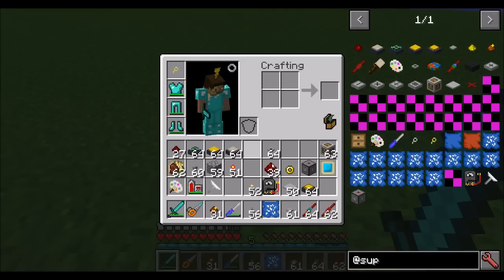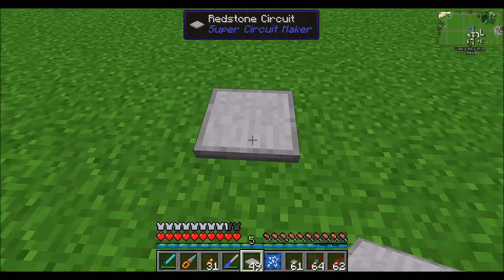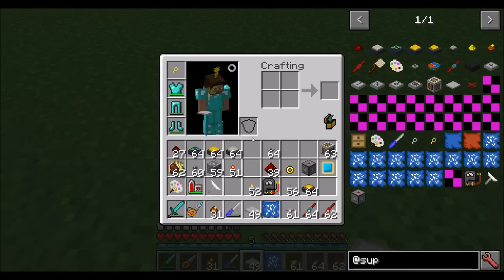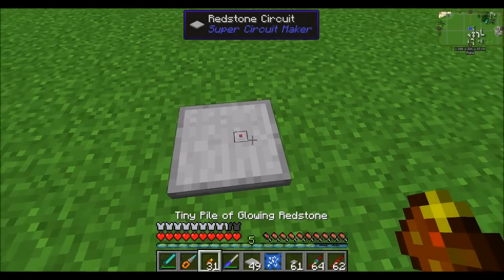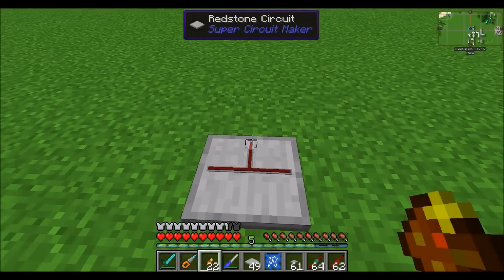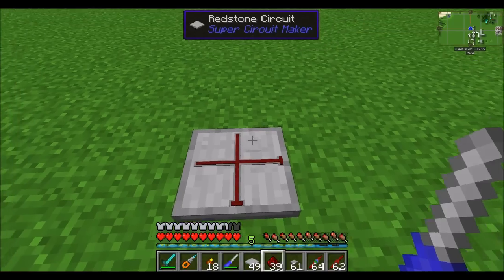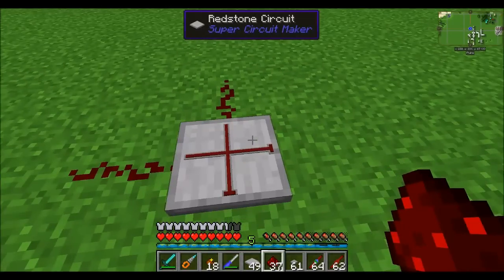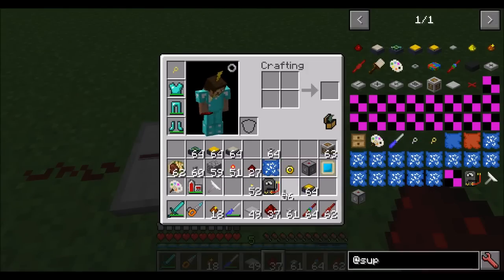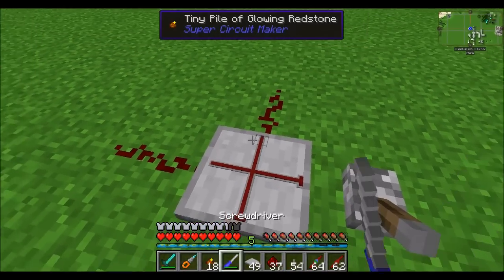Next we're going to look at some of the cells you can make if you use redstone impregnated sticks, which allow for vertical building of your redstone circuits. So what if we wanted to have a cell where these sides are inputs and these sides are outputs? Seems pretty easy — we just apply our redstone signal on either side and make sure that we set the outputs appropriately.